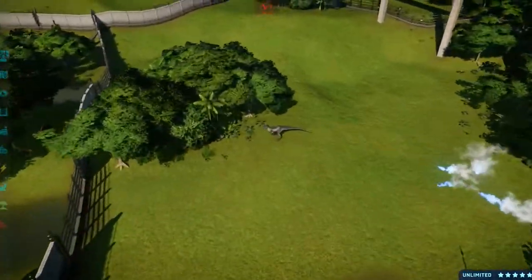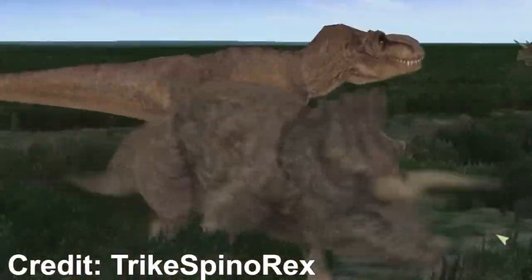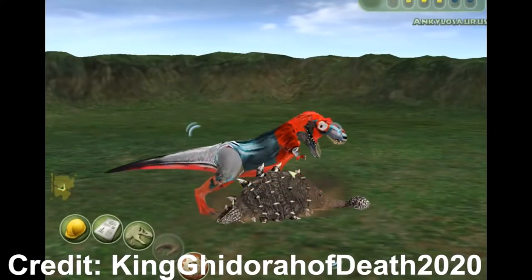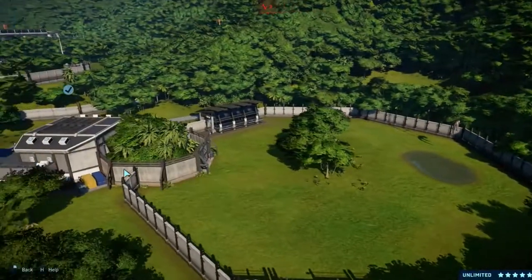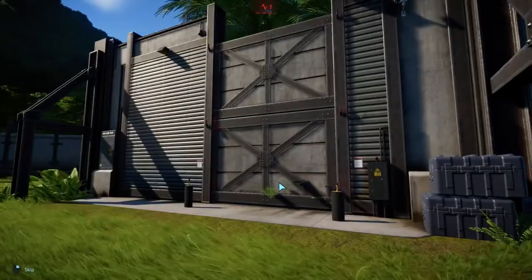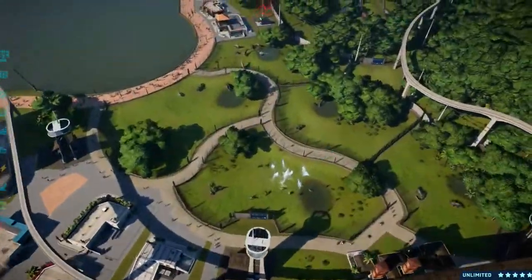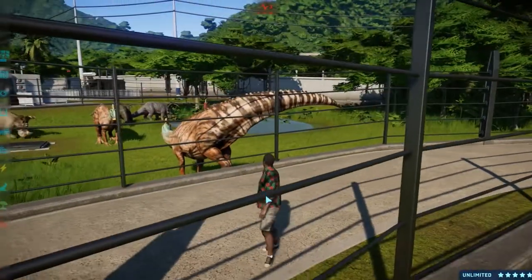In Jurassic World Evolution it's like JPOG without mods for battles — carnivores do the same animations over and over. Mods saved Operation Genesis: instead of a T-Rex biting a Triceratops's tail and it just falling flat, they have animations where it swings its head and knocks the Triceratops over, and it doesn't have to wait for the prey to get up before attacking again. It's a shame they can't have mods — I'm sure Frontier are annoyed too, likely because Universal wants to control everything under the Jurassic Park license.